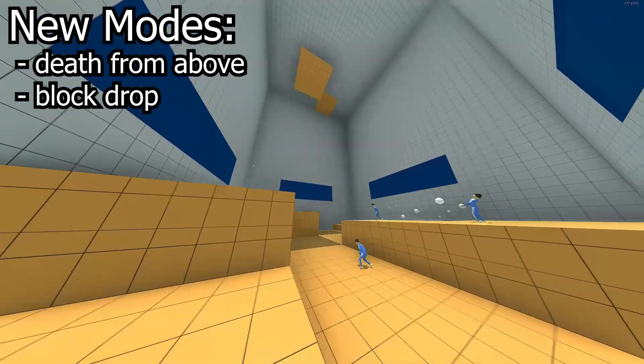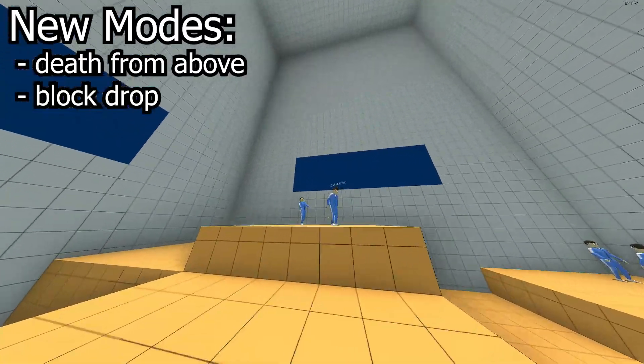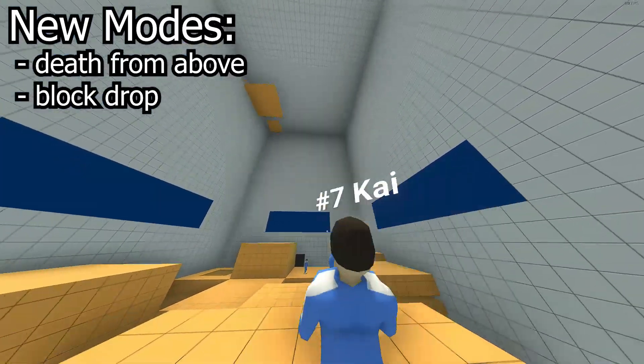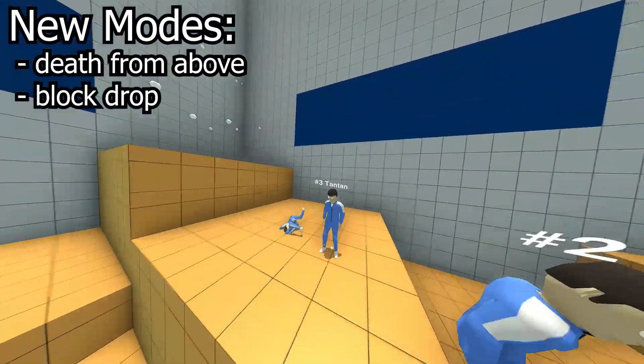Next up is Block Drop, which is basically the opposite. Smaller slabs of rock slam down from the sky and build up and up, forcing players to continuously try and get the high ground or be stuck in a pit of death. Like Death From Above, it gets faster and faster every time, making for incredibly engaging and tense gameplay.